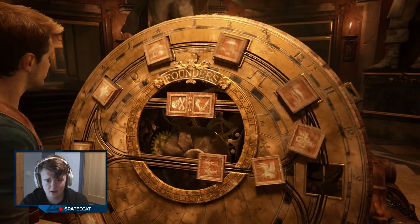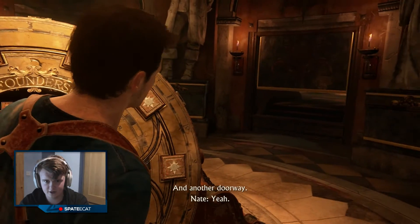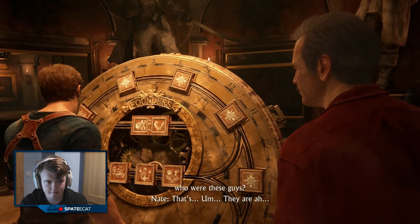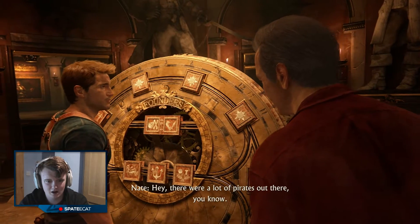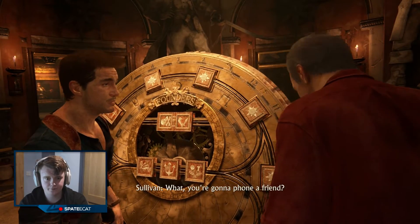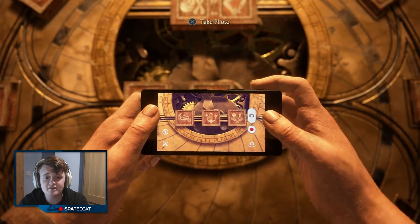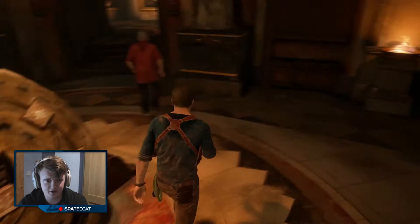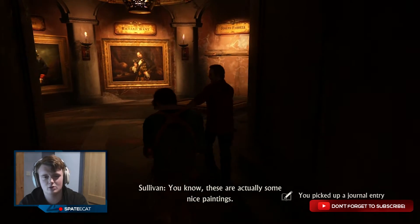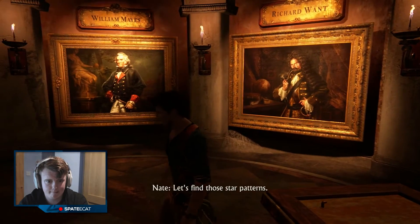More stair symbols — obviously it's going to open up another room and I'll have to do the exact same thing over and over. So who are these guys? There were a lot of pirates out there. We're stuck. Give me your phone — you're gonna phone a friend? Close. Who Wants to Be a Millionaire — text a brother. Yeah, take the photo and send it on Snapchat. The pictures will tell you who it is. Oh, they won't tell you the sigils. If we don't find the treasure, maybe we could sell them to a museum. Let's find those star patterns.